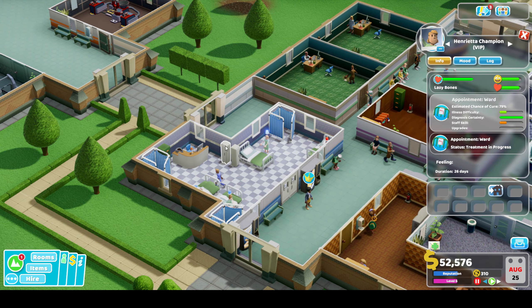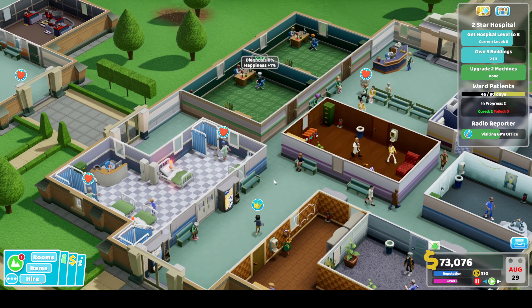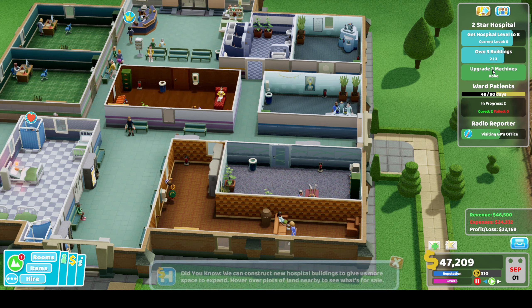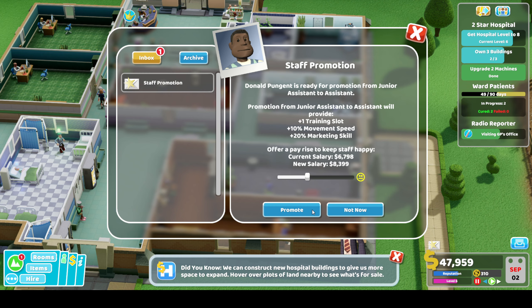You needed a nurse to come and help you get into bed? Okay, never mind. So we've got our machines upgraded, money coming in. We've discovered Potty Mouth - patient opens their mouth, terrible things happen, caused by drinking water from a toilet sink or a toilet.